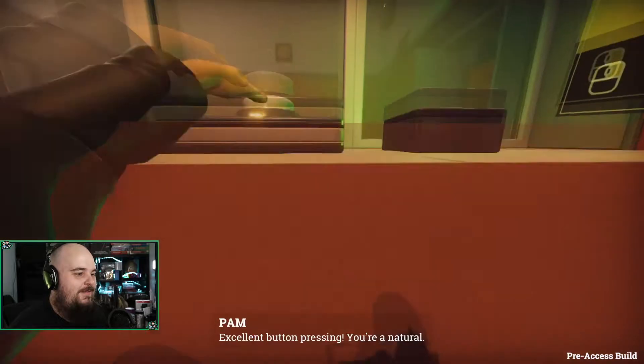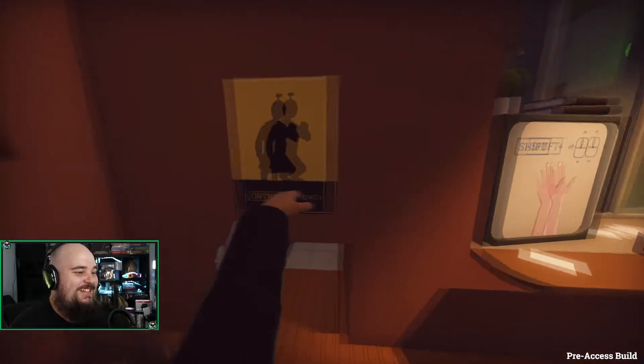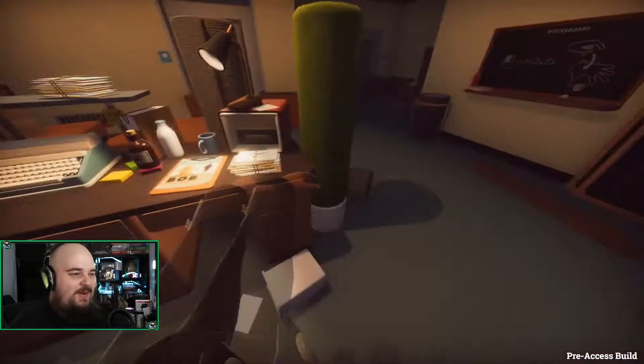I'm trying to press the button. Excellent. Okay, just crouch. You're not pressing — just crouch and slap the button. I am sorry about the mess. This is already so different to the first one. This is crazy.